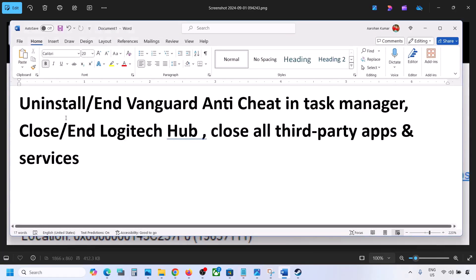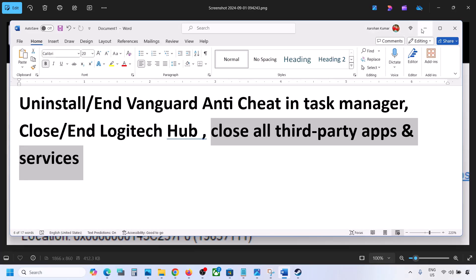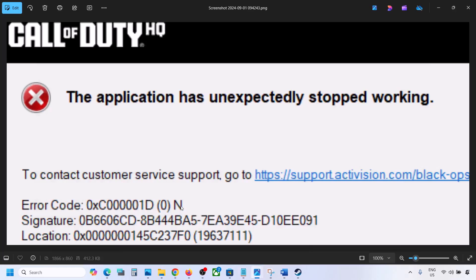First of all, if you have Vanguard anti-cheat, you can uninstall it or end the Vanguard anti-cheat service in Task Manager. If you have any Logitech software running, close it. If you have any third-party application or services running in Task Manager, just close all of them, and then launch the game and check.